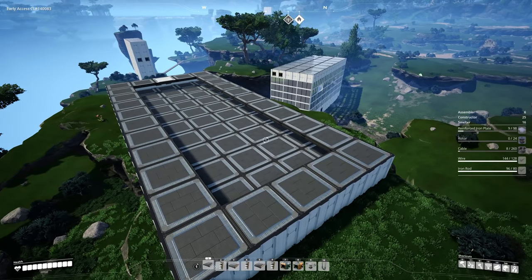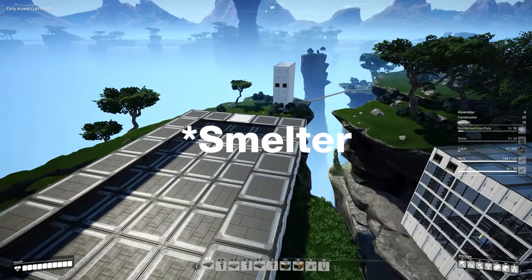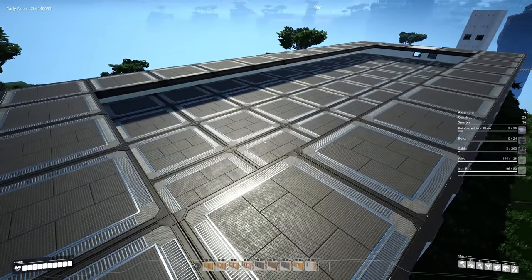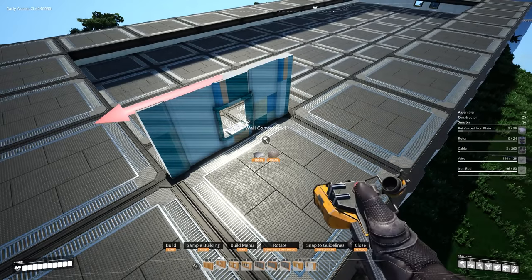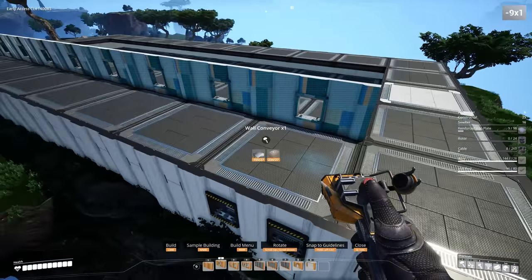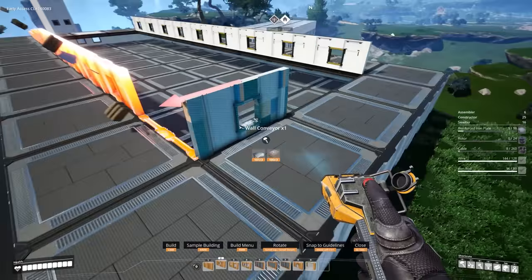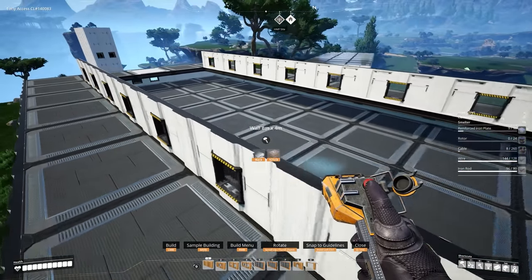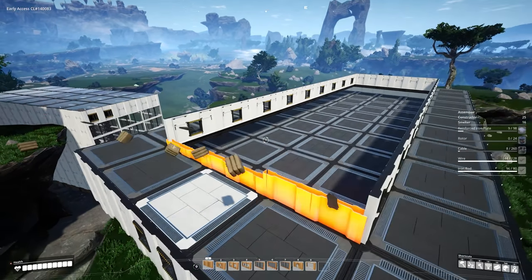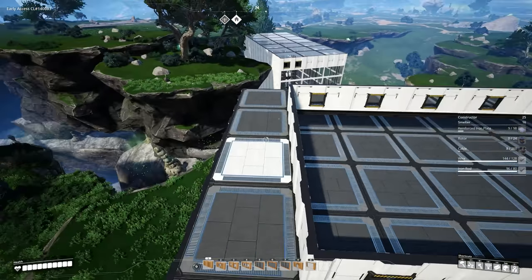For our smelter locations, essentially every foundation on the long edge is going to have a smelter as we need 18 of them. For our walls we can go ahead and get our single conveyor walls in place on each one along the long edge. For those unfamiliar, I'm currently using the smart foundation mod that allows me to place multiple walls, foundations, machines, etc. with one single click, which is really super helpful and convenient.